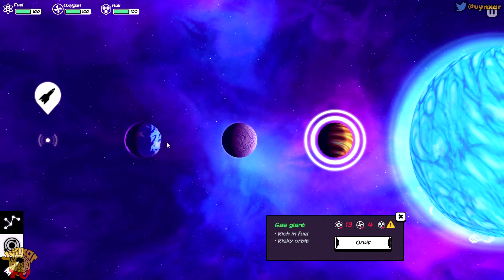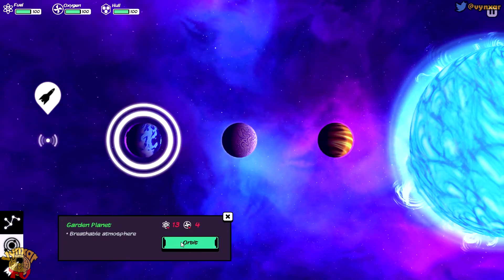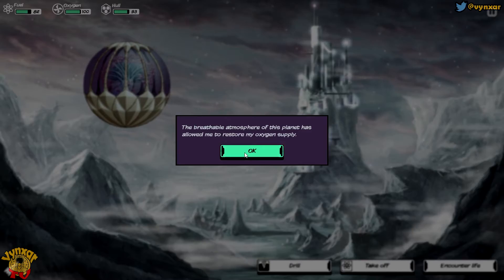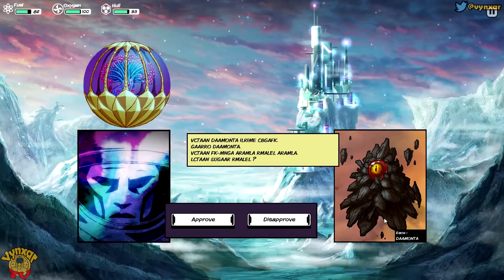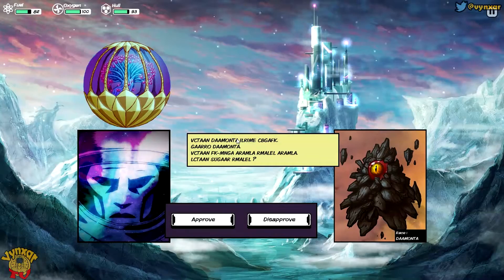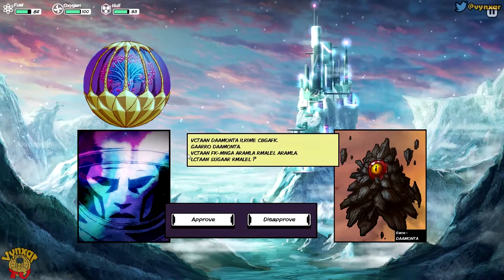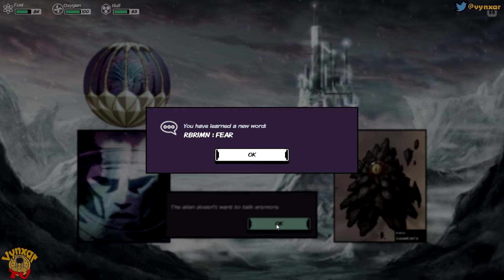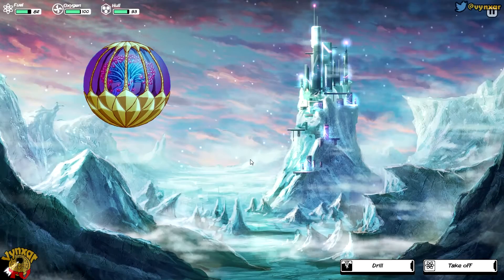What do we have? A garden planet, a rocky planet, and a gas giant. I'm going to go for the garden planet because I want to meet interesting locals - there is a ship around, so maybe there are people. One of the things about this game - you are going to approve or disapprove alien dialogue without knowing what they are saying, but you are going to learn new words each time. Let's approve. Alin doesn't want to joke anymore, and I've learned 'arbrimn', which means fear.